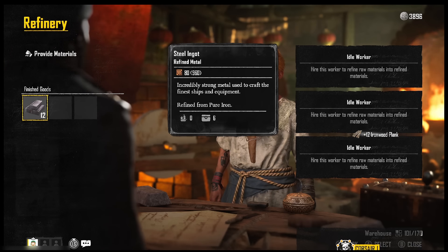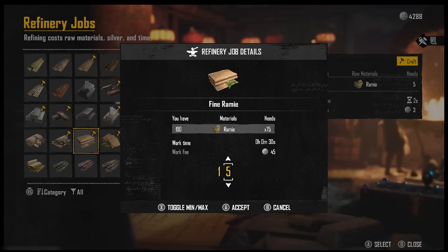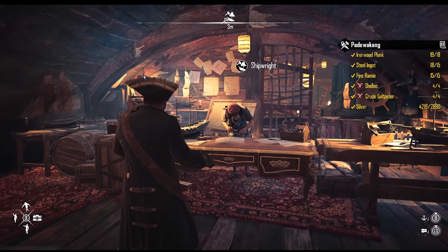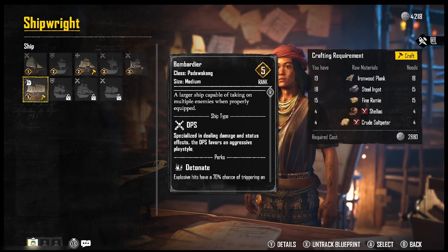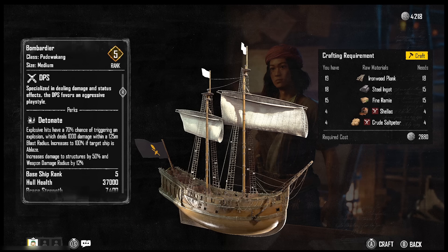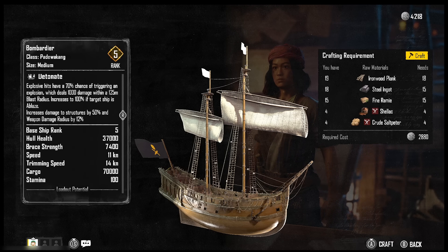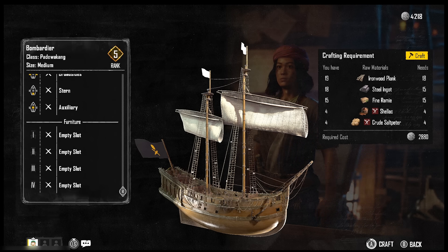We also need to refine the fine Raimi - I was able to collect 190, even more than I needed. Claim it again and you'll have enough materials. Go back to the shipwright where you can craft the Paduakan - bombardier class, duo-gun size medium, rank number five, a DPS ship. It will deal a lot of damage to enemy ships, very aggressive and a lot of fun. You have four slots for guns and four additional furniture items you can equip. Let's craft it and enjoy!